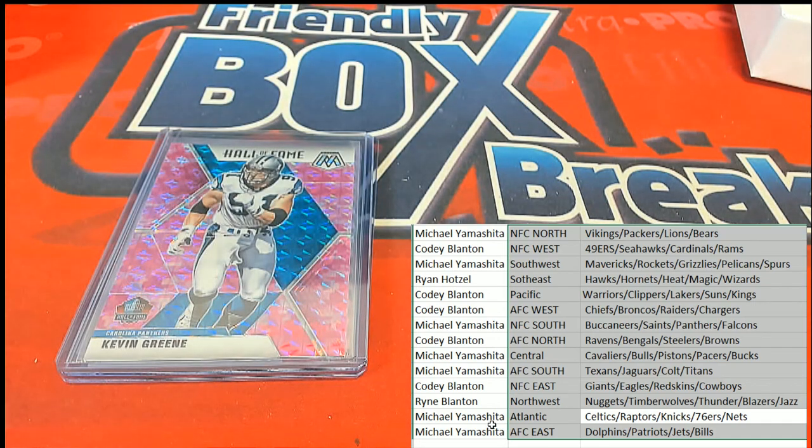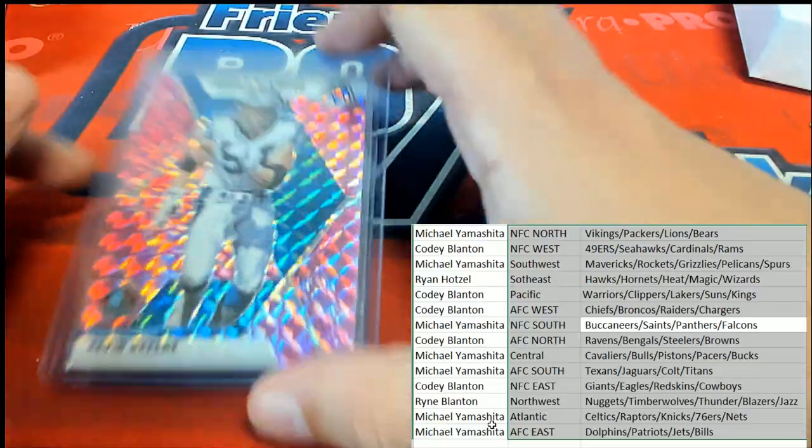Kevin Green — one of the throwback mosaics here, Panthers. And it's four in a row for Michael Y. Wow, wow — congrats again. This time with a Hall of Fame mosaic.